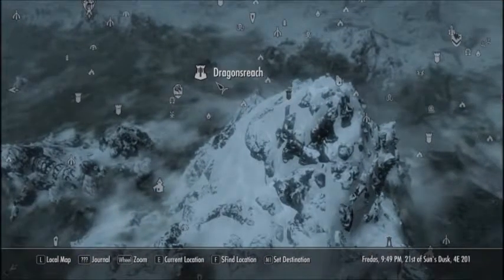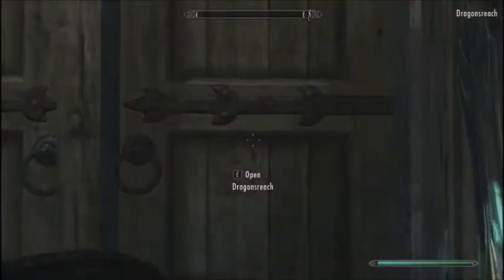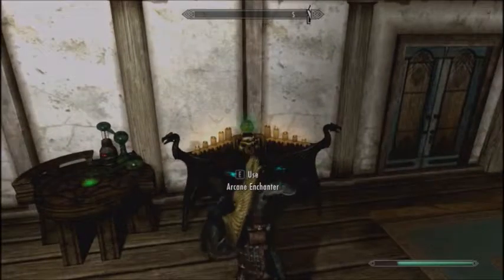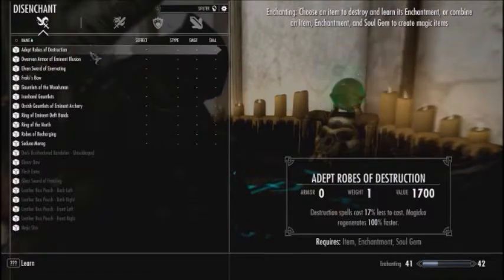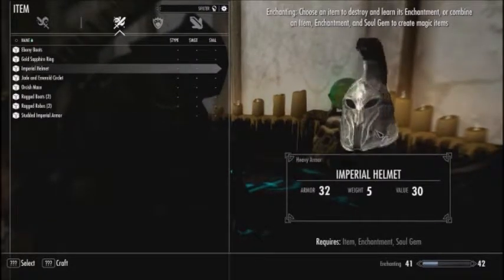You know what, I need to enchant — I need to enchant items. Okay, we are at the Arcane Enchanter. Let's do some cool stuff. What do I want to disenchant? First of all, what is it that I want to enchant? Because I need to enchant an item — which was the Imperial helmet. I did want to enchant this because it's a cool looking helmet honestly.